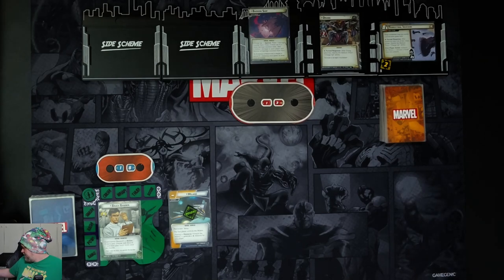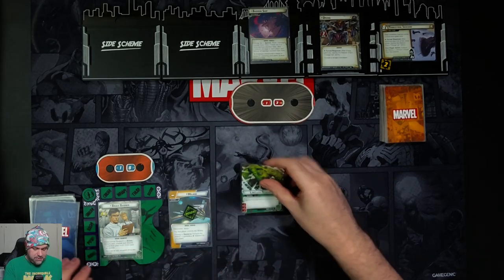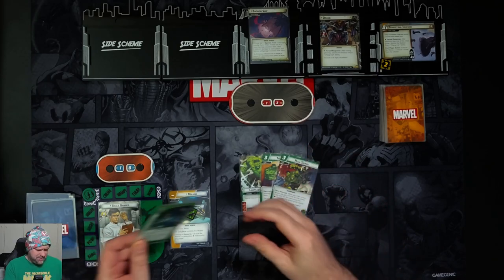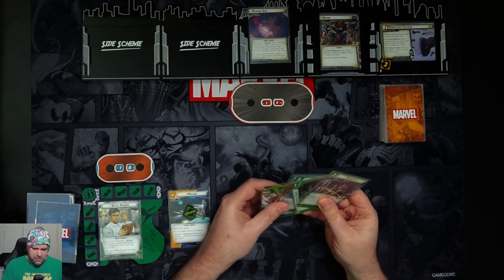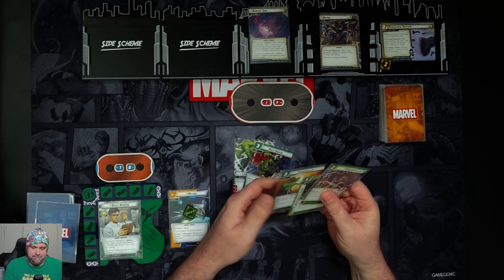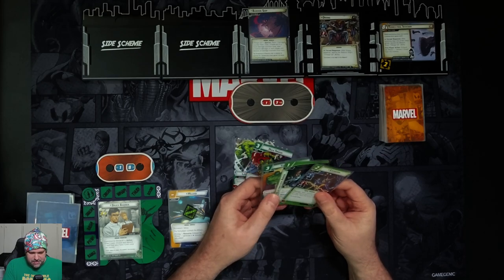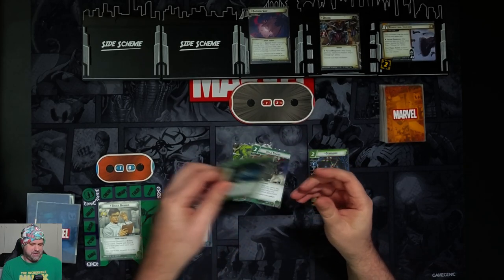So we have mouse out of the way as usual. Let's drop our hand size of five. We have Limitless Strength, Thunderclap, Hulk Smash, Electrostatic Armor, and Starhawk. We're going to hold on to Limitless Strength and the Hulk Smash. Starhawk would probably be nice. We'll throw away Thunderclap and Electrostatic Armor.